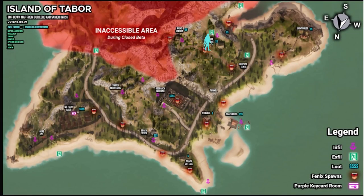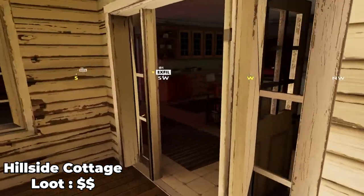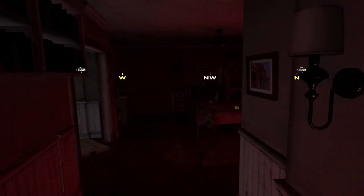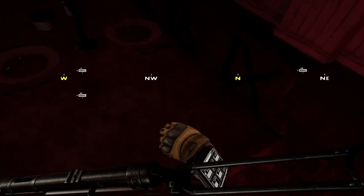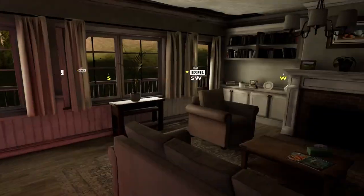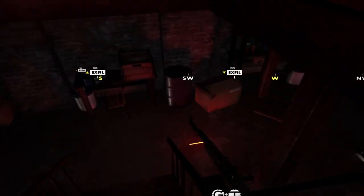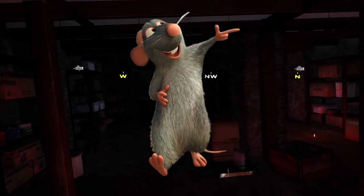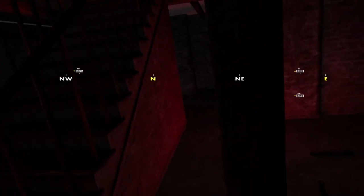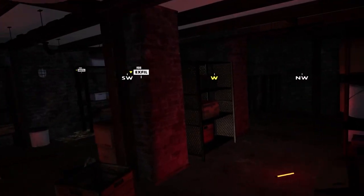Heading up from the hillside tents you will eventually arrive at the hillside cottage. The hillside cottage is very similar to the beach cottage and the loot is about the same as well — various junk loot, food, and some low to medium tier armor and weapons. This house does have a basement though, which is perfect for ratting as it's quite dark and nobody will expect you hiding down there. This is also a player spawn and the extract is pretty close to the hillside cottage as well.